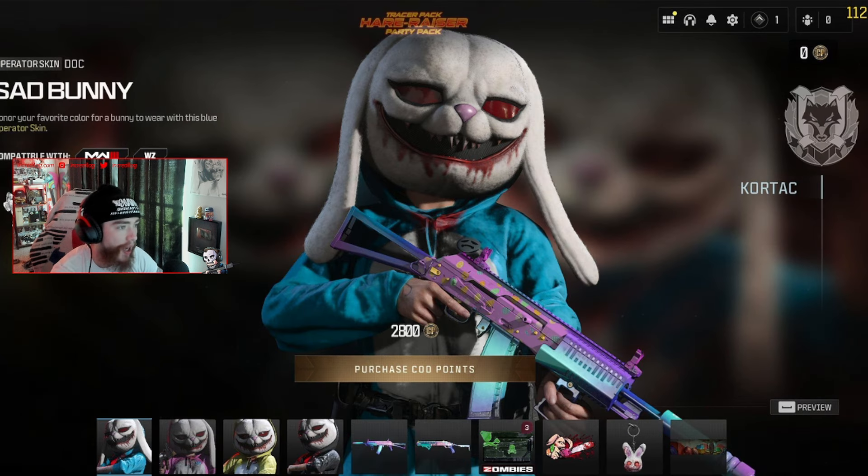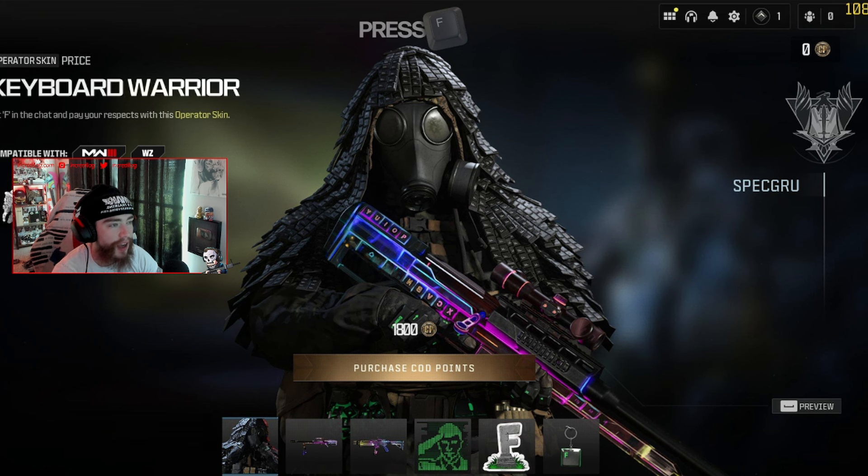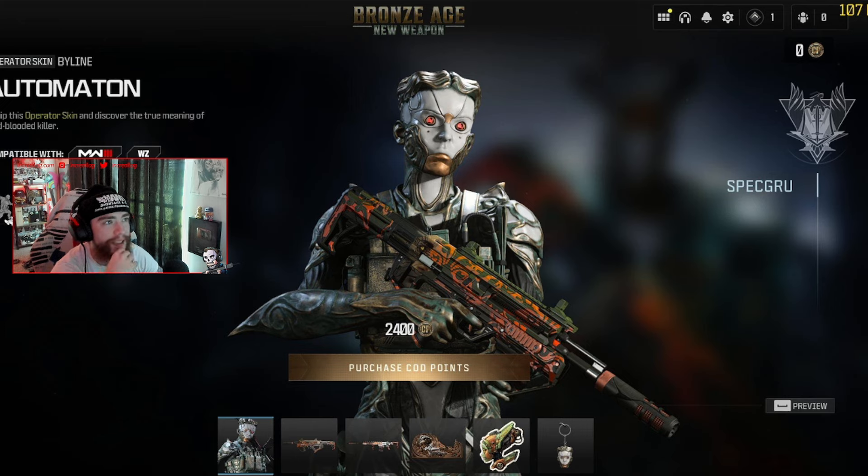With this one we got the Hair Razor — it's like a scary rabbit. Then there's the Press F bundle with a skin for Captain Price that has F's all over him, plus a Ghost skin. It's like a keyboard-themed bundle. This bundle actually came out today.